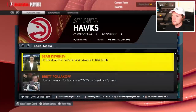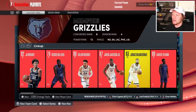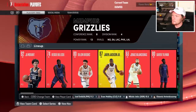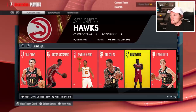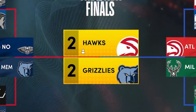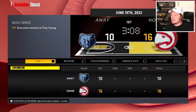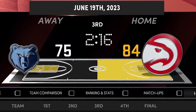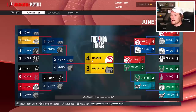The Grizzlies — they've got Ja Morant, Reggie Bullock, Brooks, Jaren Jackson, Jonas Valanciunas. It's a very good team, kind of reminds me of the Hawks — star point guard, stud power forward, solid center. Let's see how we do. Two-one, two-two, three-two, three-three — it's going to the NBA Finals! We're already in the NBA Finals, guys. I think we're gonna win. And we win! Back-to-back. I've made no roster moves, done absolutely nothing, but here we are — back-to-back champions.